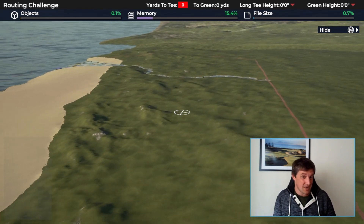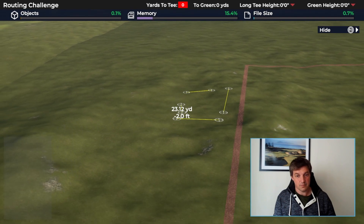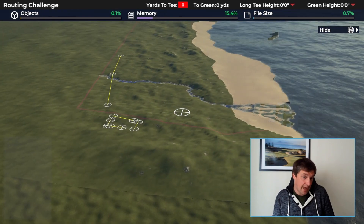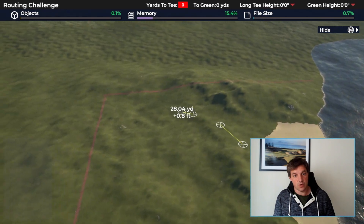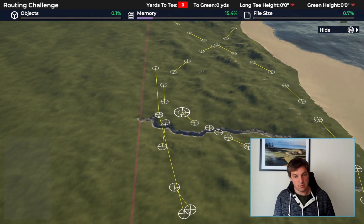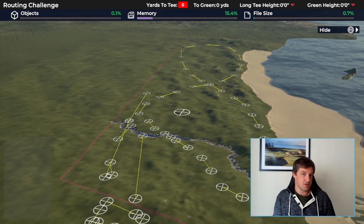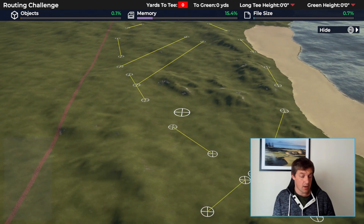Some people have abandoned the concept of typical par distributions entirely — and that's fun too. Some have just gone hole by hole: put the clubhouse down, first hole goes over here, water's in play, great, keep finding holes from there. Others have taken a more macro approach — going down to the coast and looping around, coming back up to the water and crossing over. That's not a wrong way to do it, and you can throw in twists like going out and back in. There's no right or wrong way.